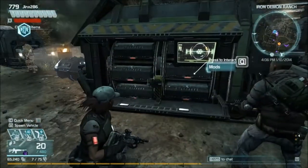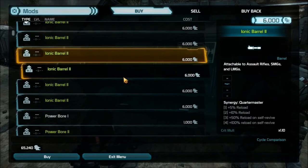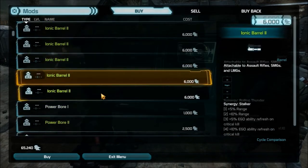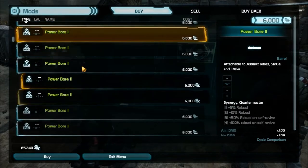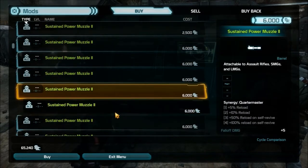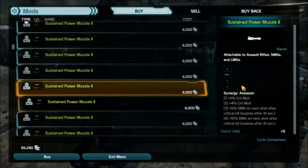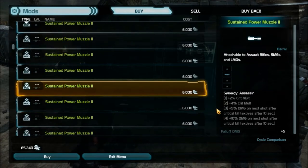I can't show you how that works since I don't have another weapon with the same synergy, but I can show you how it looks once a synergy weapon is fully modded. I'm still at Iron Demon Ranch — I'll click on the mod store, which is for assault rifles, SMGs, and LMGs. If I keep scrolling down you'll start to see synergy mods which say things like 'Brutal,' 'Quartermaster,' etc. I'm looking for the one that says 'Assassin.'